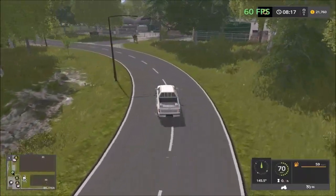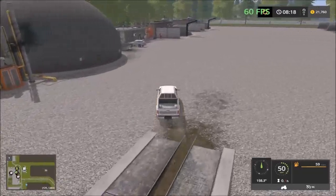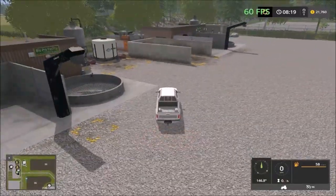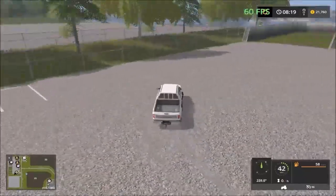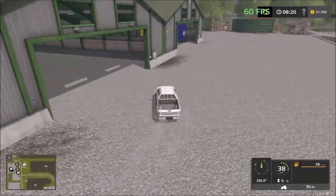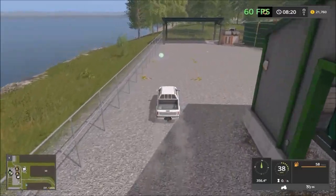Down here we have the biogas plant. And then we have a Bio Pro facility. And then we have a large area to put placeables on that side there. Large bunkers to ferment. And here we have parking sheds — you can park your vehicles here to work at the biogas plant. And we have a garage here where you can upgrade.